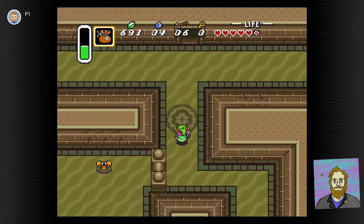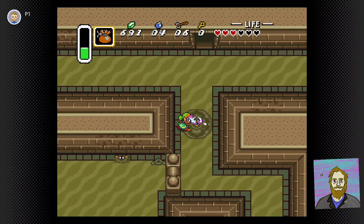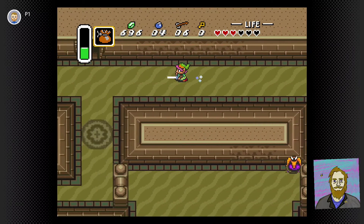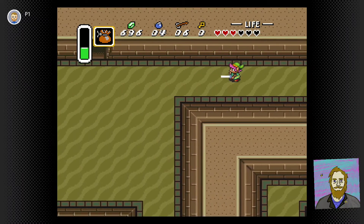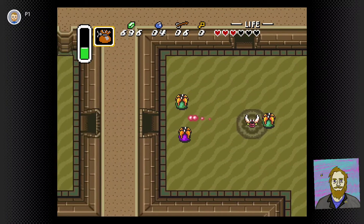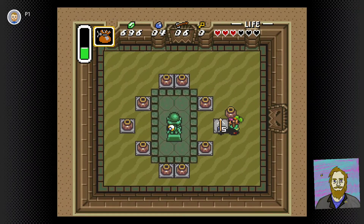Let's see... oh boy. Alright. Future note to self: do not try the magic powder on the ant lines because Link is not going to enjoy himself one bit. You might just be best to keep your distance or go at it with your sword.